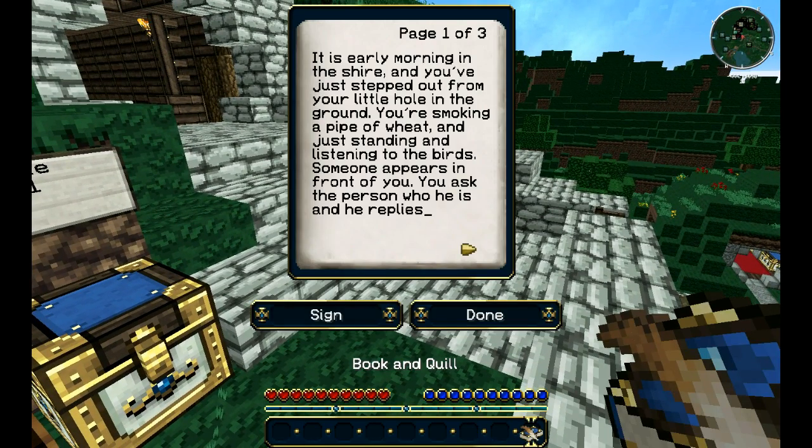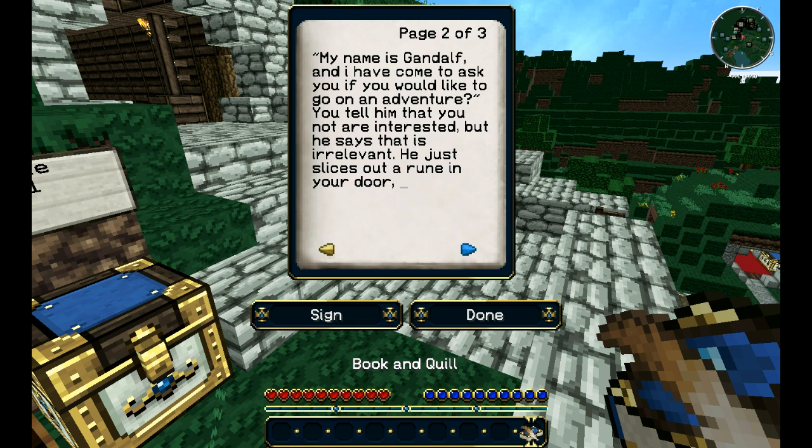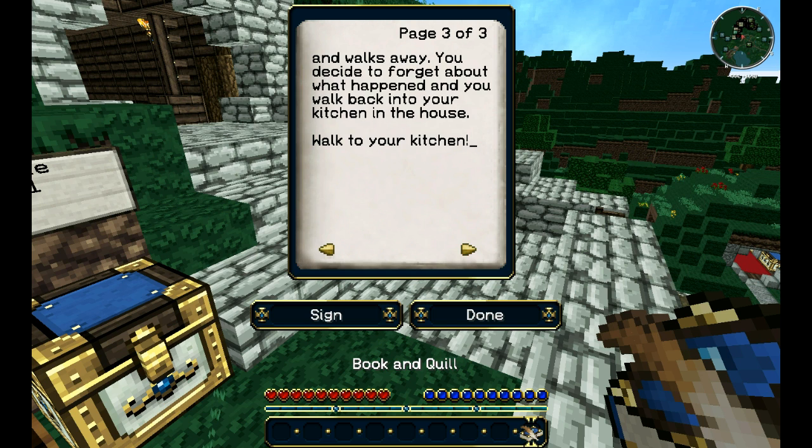Book and Quill - page one of three. It is early morning in the shire, and you've just stepped out from your little hole in the ground. You're smoking a bit of pipe weed - Best Toby of all of the North, or South Farling, something like that. Just standing and listening to the birds, someone appears in front of you. You ask who he is, and he replies: 'My name is Gandalf, and I have come to ask you if you would like to go on an adventure.' You tell him you're not interested, but he says it is relevant. He slices a rune in your door and walks away.